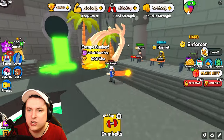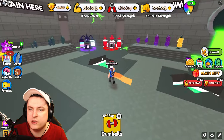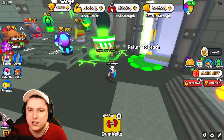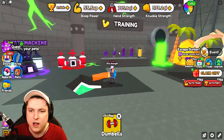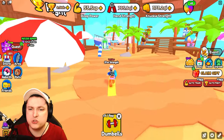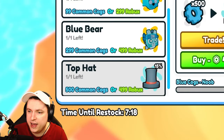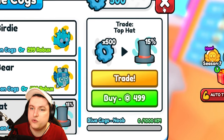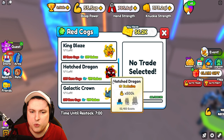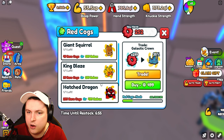The bunker redesign is actually massive — very good change. It's way more space, probably doubled in size. This looks really good. I love the door towards the beach, and the green cog machine is right there. There are also two new pet wearables: one in world three and one in world six. The top hat gives 15% pet boost for 500 blue cogs, and in the void the galactic crown gives 35% — really great additions.